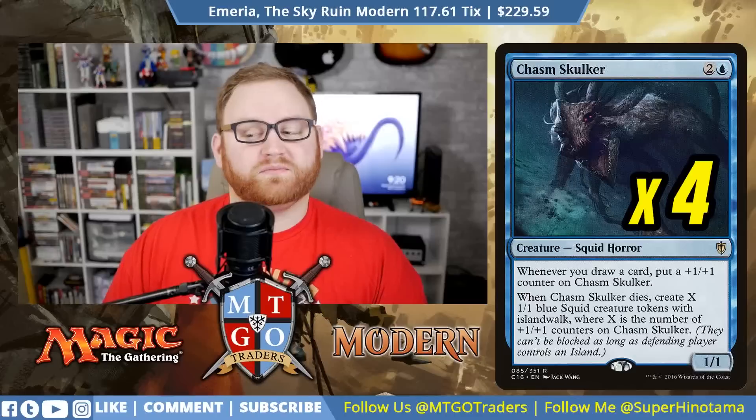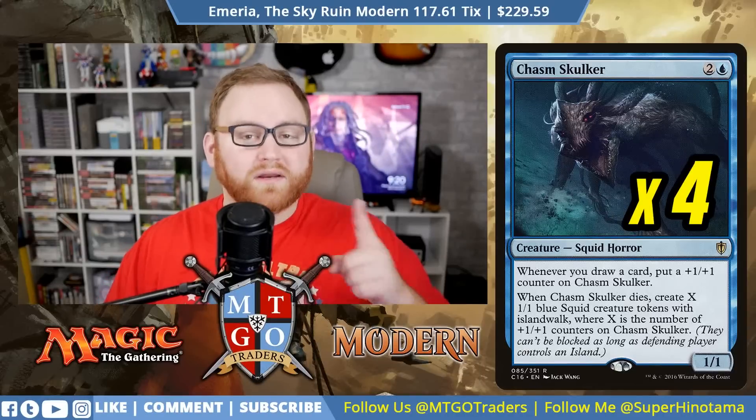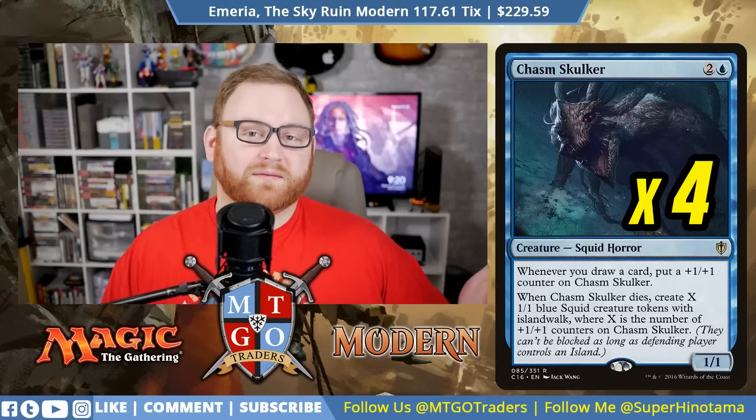One of the reasons we want so much card draw in the main board is because we have four Chasm Skulker — a three-mana 1/1 Squid Horror. Whenever you draw a card, put a +1/+1 counter on it, and whenever it dies, create X 1/1 blue Squid tokens with Islandwalk, where X is the number of +1/+1 counters on it. Drawing lots of cards makes it very large, and we have cards to make sure it dies rather than gets exiled. This is our win-con number two — making a ton of squids and swinging wide.